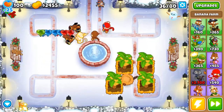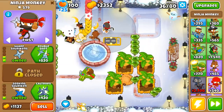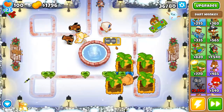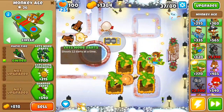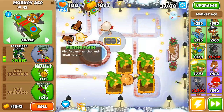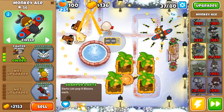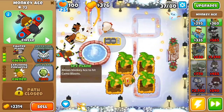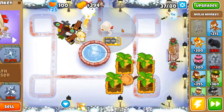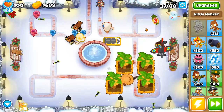For me personally, I really like the Monkey Ace for early game like this — it is delicious. We're gonna go for a quick 1-2 upgrade and, as soon as we get the money, a third-tier fighter plane. I don't think Sharper Darts is gonna be important here, so we're going for the Spy Plane as well. We're gonna go for a fourth-tier ninja and then alchemize these guys — that should be a pretty easy way to pop all of them.